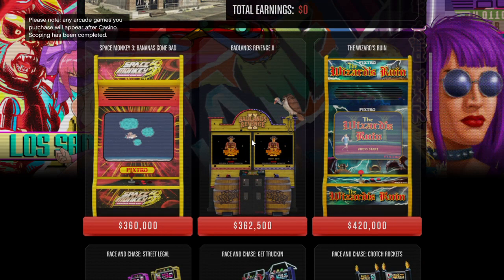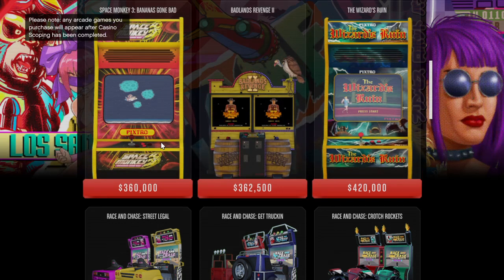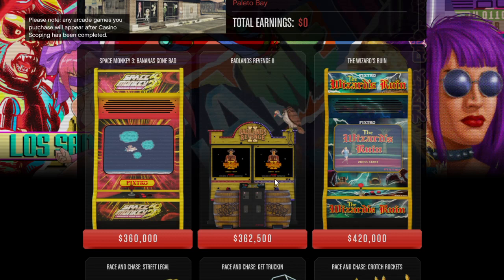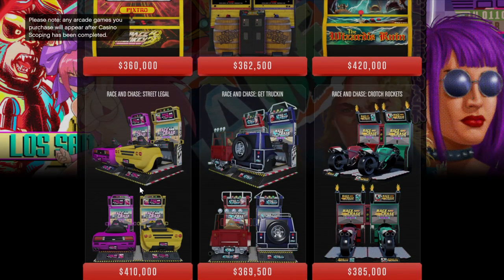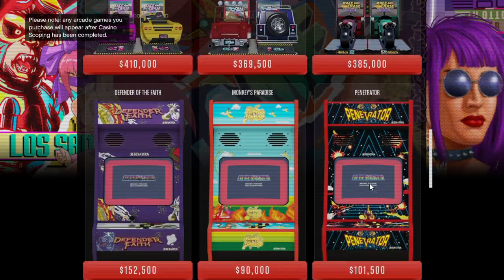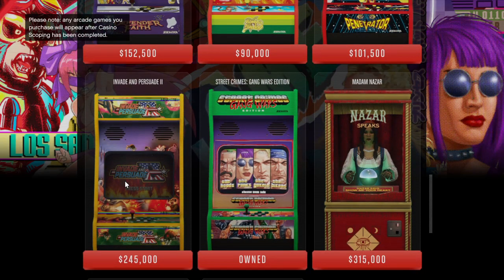So this is the office, and these are the games. I haven't got much money at the moment so we're just going to have a look and see how much they are. We've got Space Monkey 3 at 360K, Badlands Revenge at 362.5K, The Wizards Run at 420K, Race and Chase Street Legal at 410K, Race and Chase Get Trucking at 369.5K, Race and Chase Cross Rockets at 385K, The Penetrator at 101.5K, Monkey's Paradise at 90,000, Defender of the Faith at 152.5K, and Invader Persuade at 245.5K - and we've got that one owned.